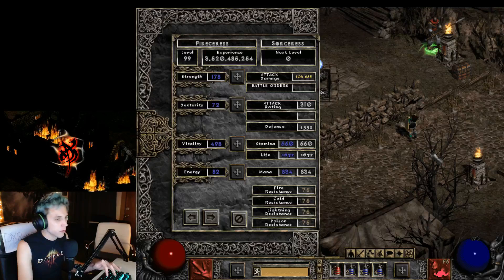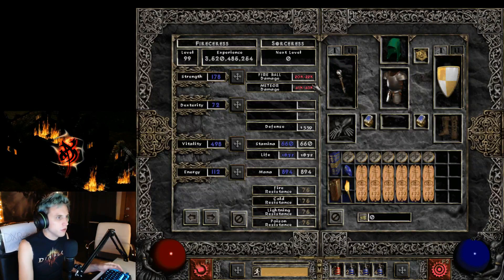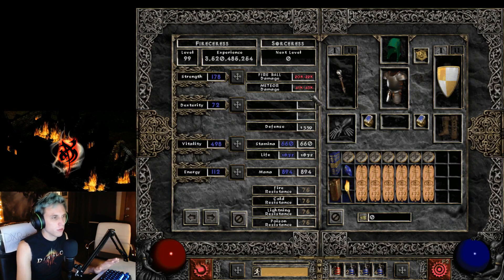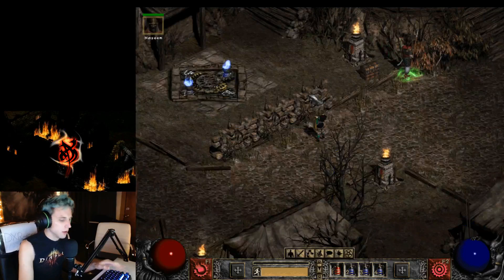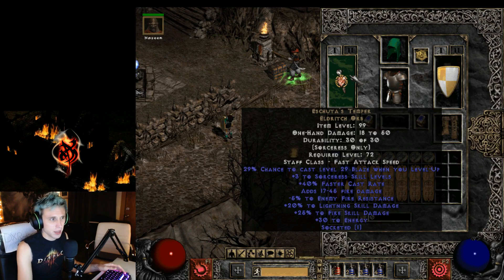First, let's look at the damage right here — I'm doing 22k fireball damage and up to 43k meteor damage, which is absolutely ridiculous. We're going to go over the gear: I've got the Asstuta Temper — I call it the Eldritch Orb — which is a really good sorceress weapon for both lightning and fire sorceresses. If you get a fire one, it's really cheap to come across.